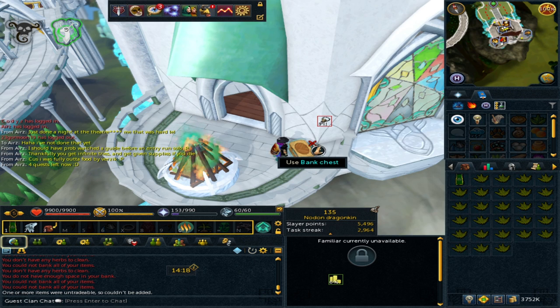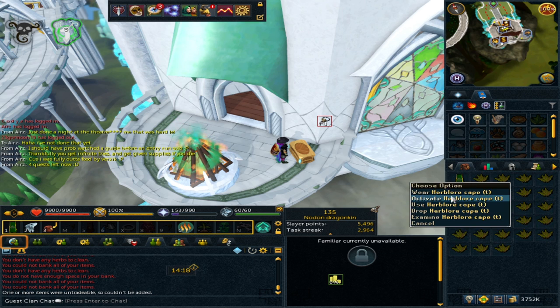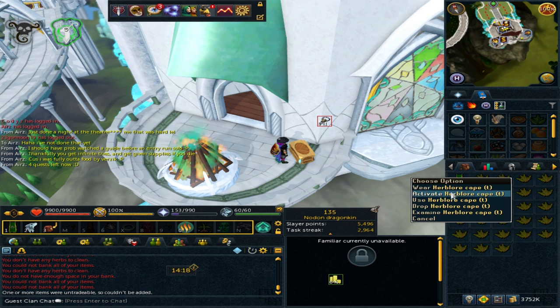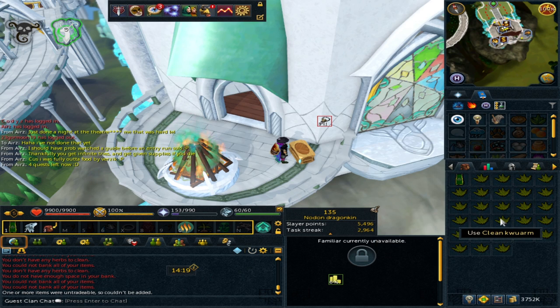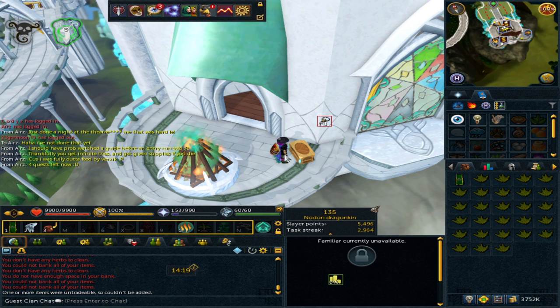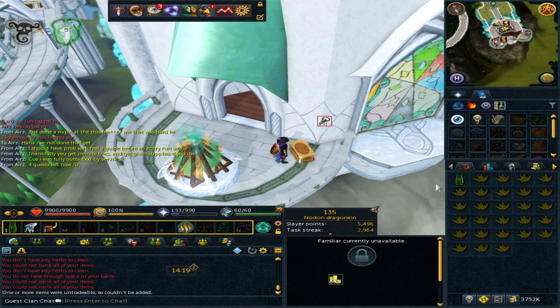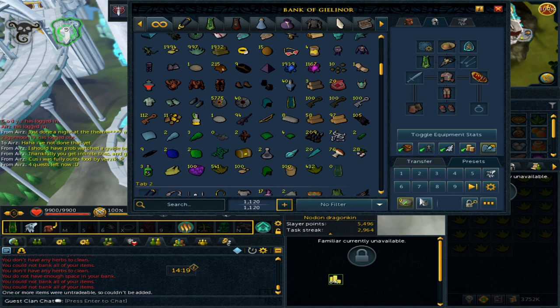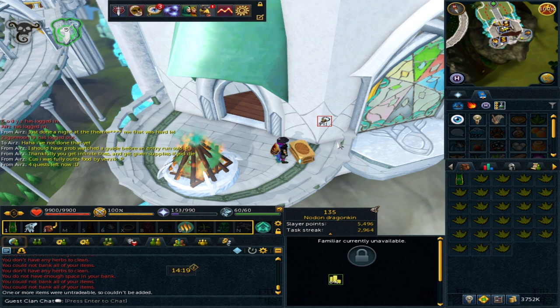Cleaning herbs is still massive profits in this game, and now you've got an item that makes it even quicker. I still think the best way to train Herblore is by making the most profit you can through profitable potions — things like Sarabrews now make such a profit it's worth doing. You won't get any slower XP; you'll actually be getting probably the best XP you could get.